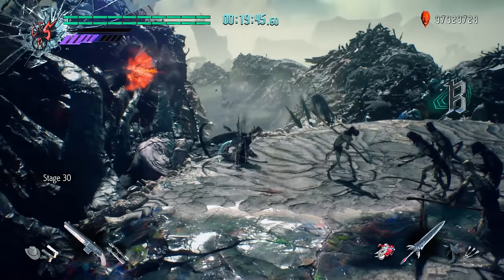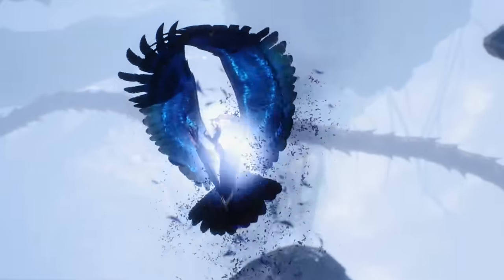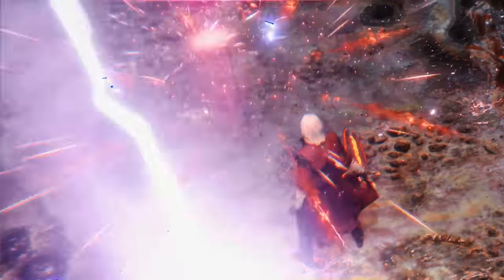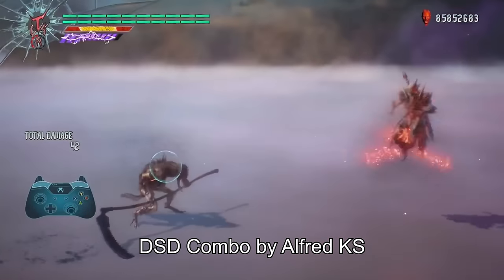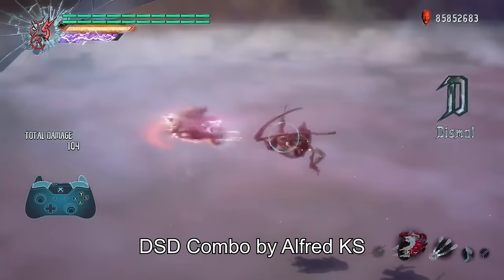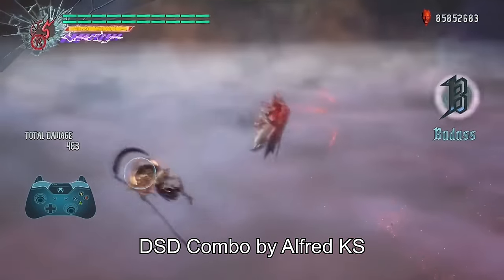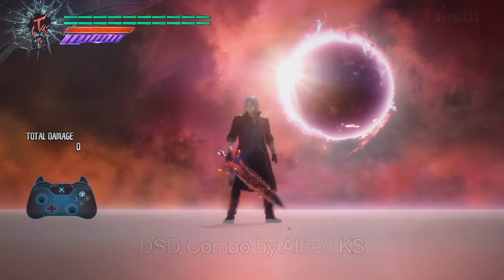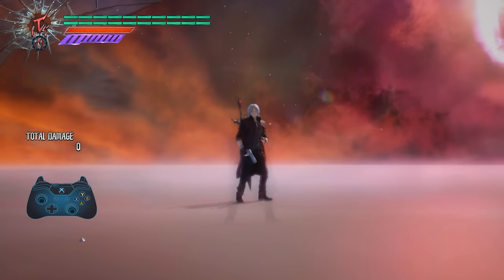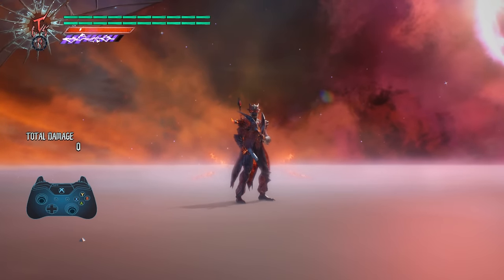By this weapon alone, you can actively fight a group of demons without any major issues. While you might think that would be all there is to discuss about DSD, there's still more to go through and it gets crazier from here on out. DSD, on top of all the crazy insane things you can already do with it, has another feature where the conjured swords can strengthen Dante's styles even further.